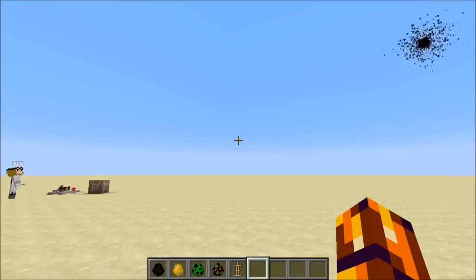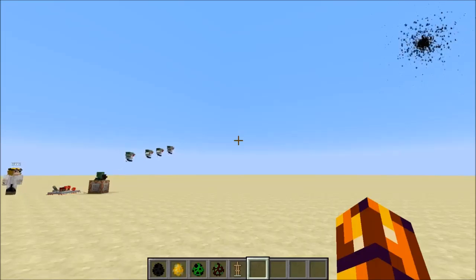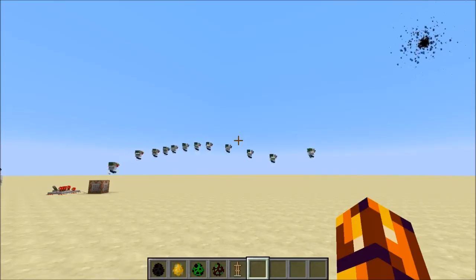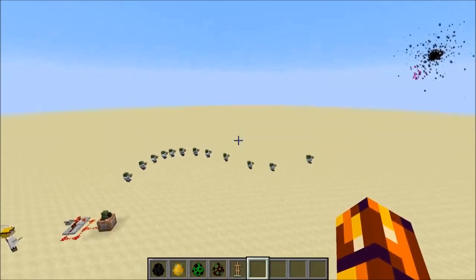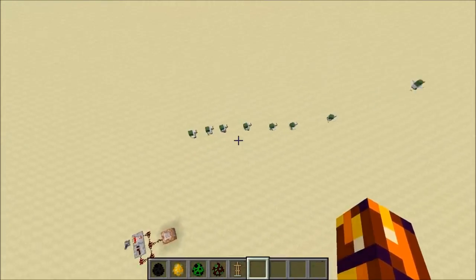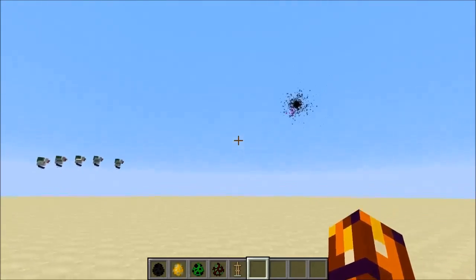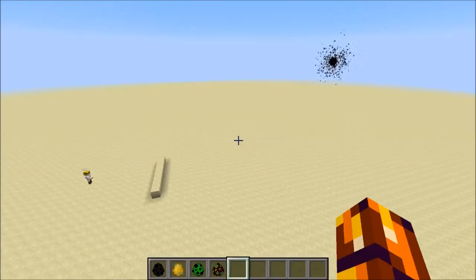As a quick demonstration to show that we're tracking all mobs and entities in three dimensions, we have a little setup using chicken jockeys. You'll see they get a very nice curve as they go up. The game slows down slightly because the more entities there are, the more it has to track. Launched from above at an angle, you get really nice curves due to gravity, which is really cool.